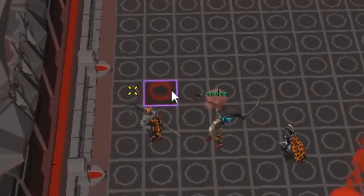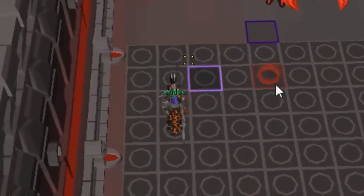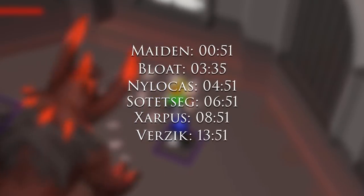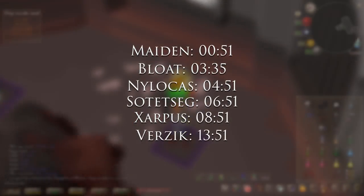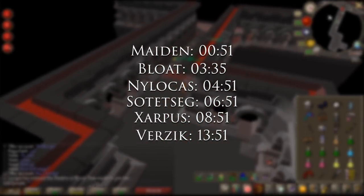Speedrun metas change constantly. This video underlines techniques that may be used in but are not exclusive to speedruns. If you are always potted up, you'll do more damage. The fight will speed up, resulting in you taking less damage and requiring less brews, allowing you to bring more switches into the theatre. This concept applies to every room. If you are wondering whether A is better than B, it is very likely that someone has done the calculation. Use PVM Discords as a resource to find your answers or do the math yourself.